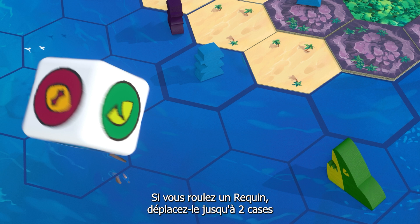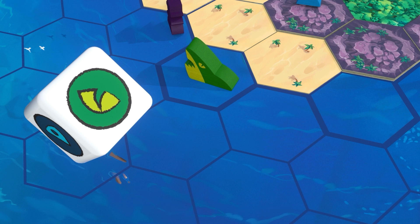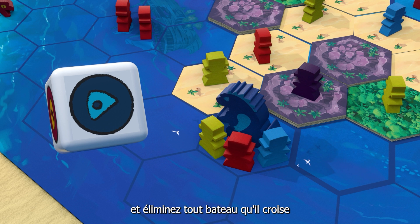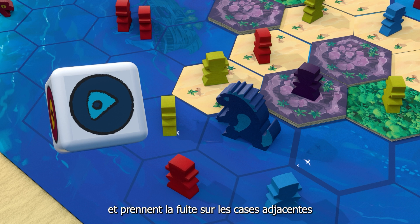If you roll a shark, move it up to two spaces and eliminate any swimmer it comes across — this ends the shark's movement. If you roll a kaiju, move it up to two spaces and eliminate any boat on its space. All adventurers and other creatures are afraid of the kaiju, and they flee.